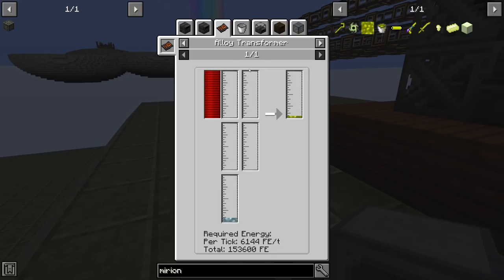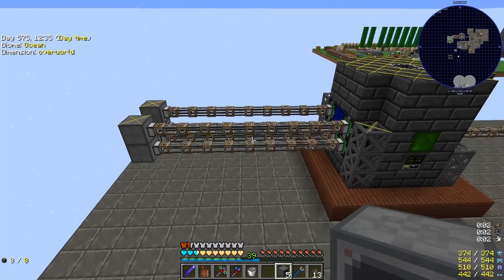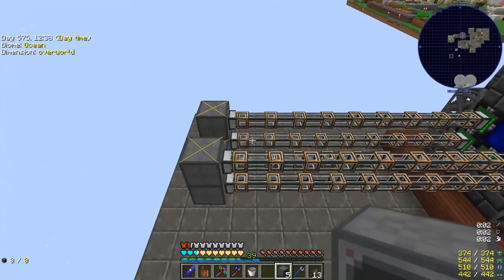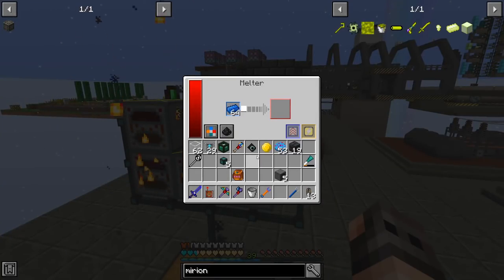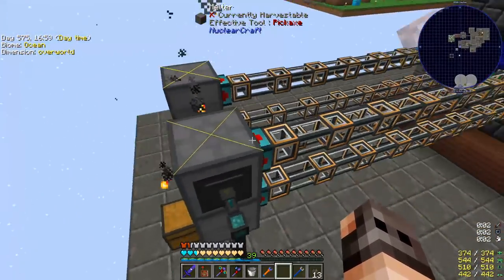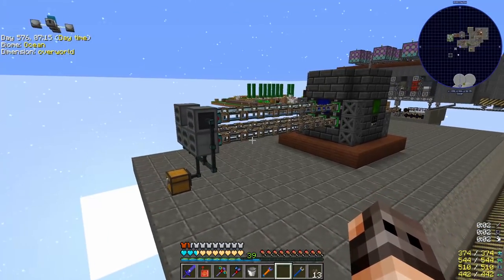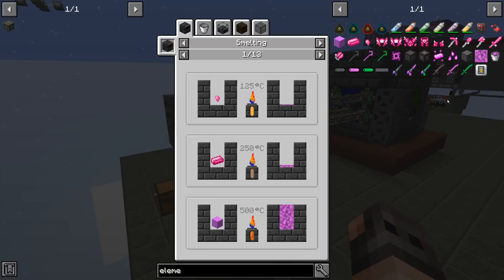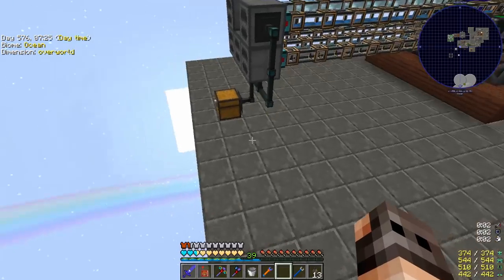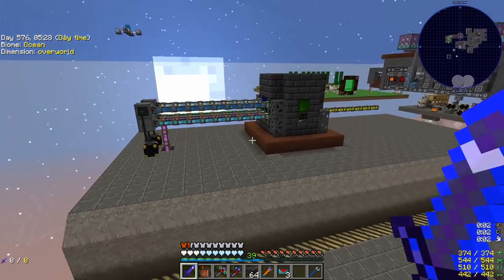Alloy transformer is good! To get mirion you can use a normal smeltery but this is a much more efficient way since we need so much. To make mirion you need terra steel, elementium, cobalt, mana steel, and glass. I've prepared some melters — you don't have to use fluid ducts, I'm using them so I can see the fluid. I've set the filters and we're going to try this. These devices are not upgraded yet so the speed will be about 10 times faster once upgraded.